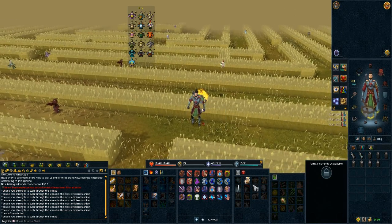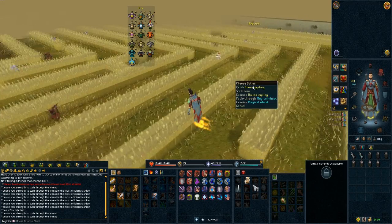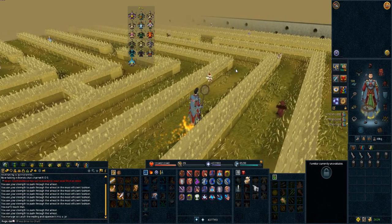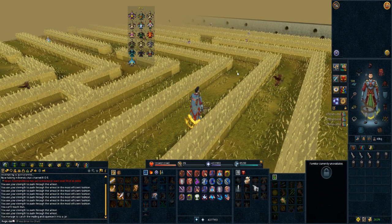As for the crystal impling, they can only be obtained in an area of Prifddinas when that sector has the voice, and will only spawn once per voice. Their spawn times and whether they will spawn for a particular clan or not are completely random.